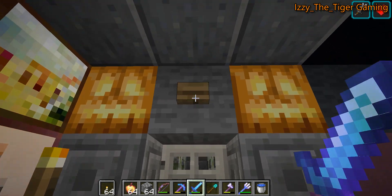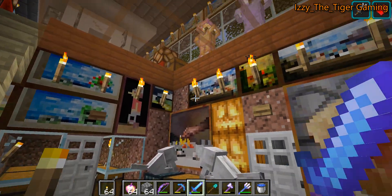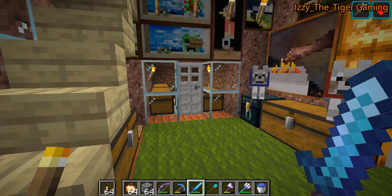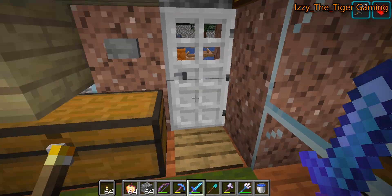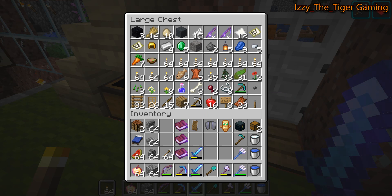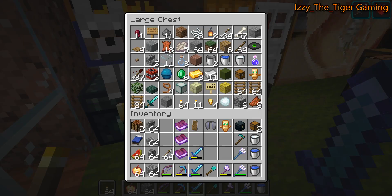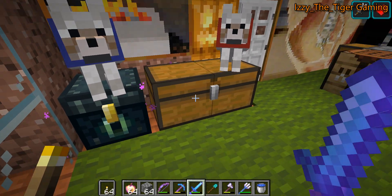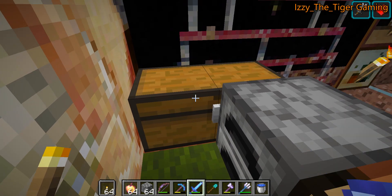If we go upstairs, we find ourselves in the lower main floor of the mini castle. I have some various chests with a wide assortment of different things. I have a couple of dogs here and I keep food in this chest.